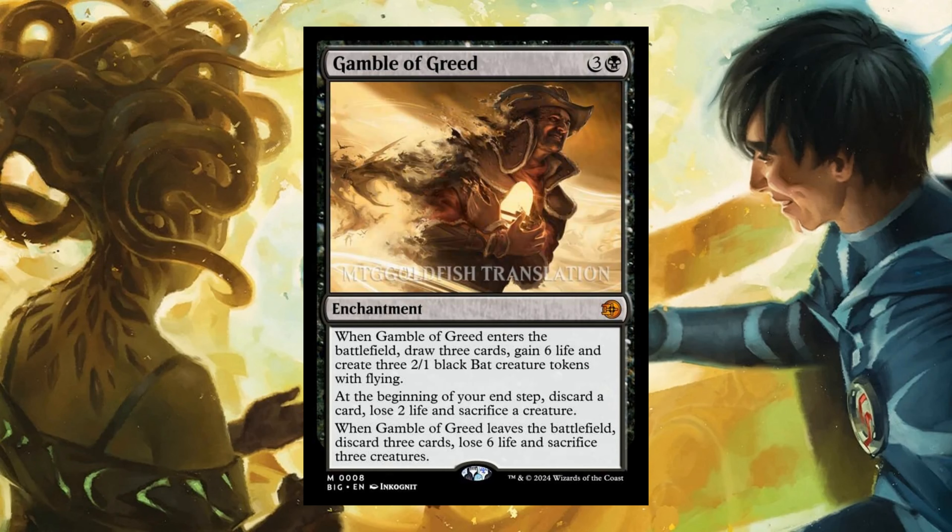Gamble of Greed — 3 and 1 black, Enchantment. Enters the battlefield: draw 3 cards, gain 6 life, and create 3 2/1 black bat creature tokens with flying. At the beginning of your end step, discard a card, lose 2 life, and sacrifice a creature. When it leaves the battlefield, discard 3 cards, lose 6 life, and sacrifice 3 creatures.